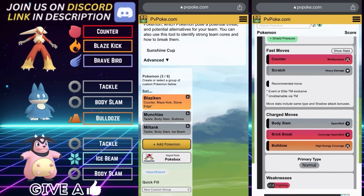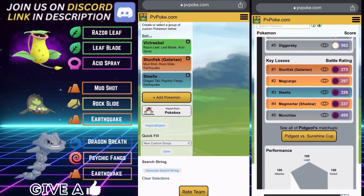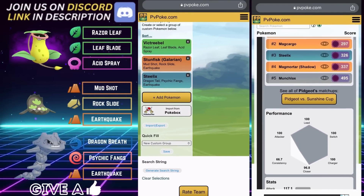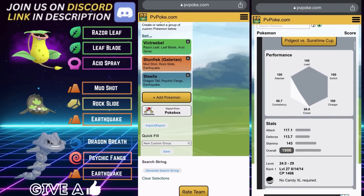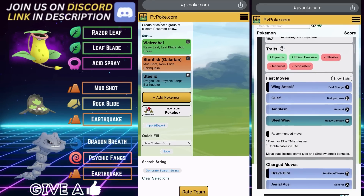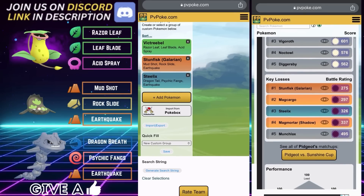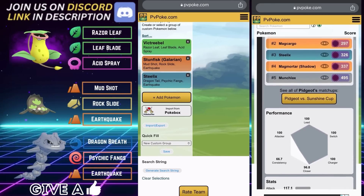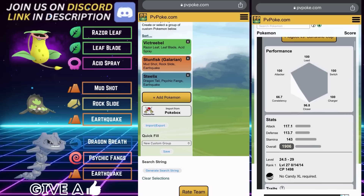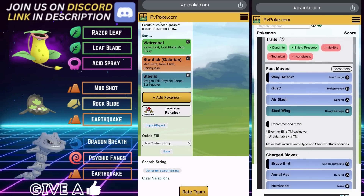Aside from Pidgeot, that's really the one to hammer home. Everything else is pretty straightforward — you'll be winning lead on those Normals, as Counter with STAB is just a lot for most Pokémon in this meta to handle. That is Team Number Four: Blaziken on the lead, Munchlax on the safe swap, and Miltank in the back. Now let's have a look at Team Number Five.